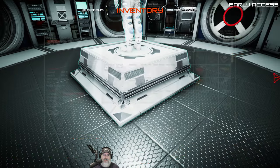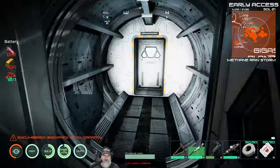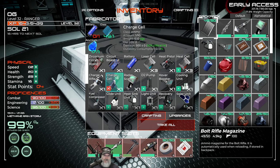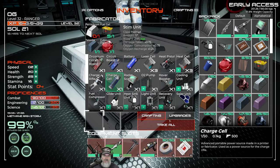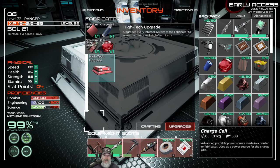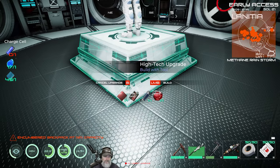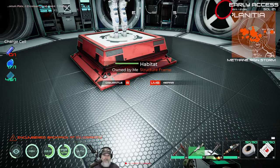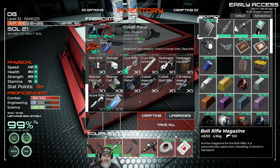We need the charge cell, so let's make that. I forgot to grab the Zirconium. Okay, let's make the charge cell. And now we can make the high-tech upgrade. Let's do it. Now that opens up some pretty cool stuff down here.